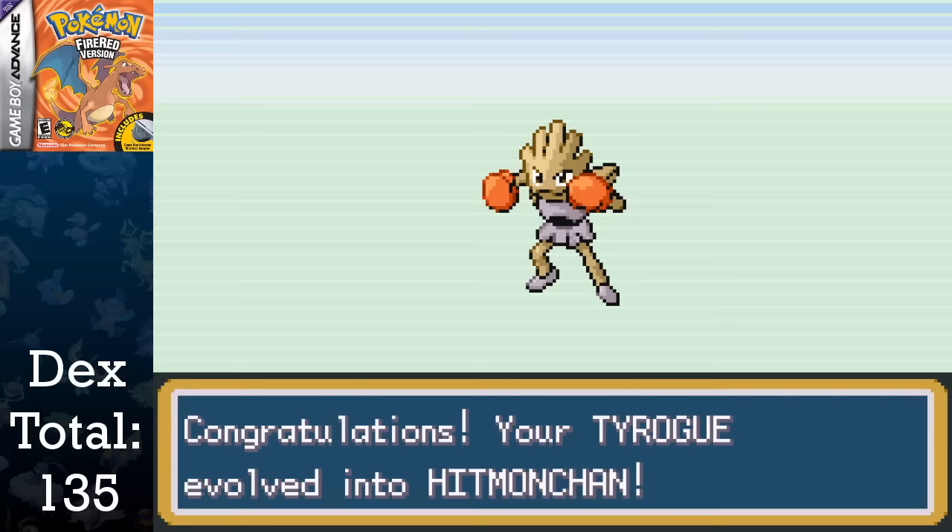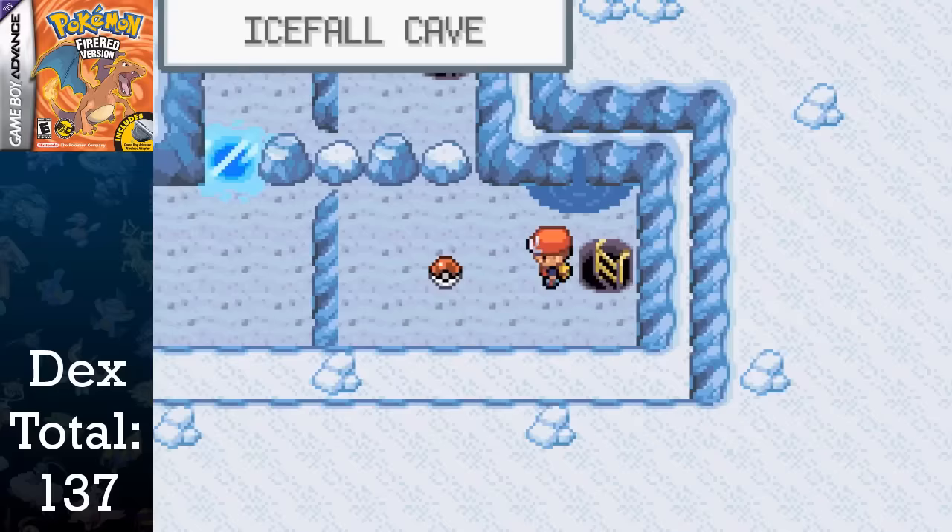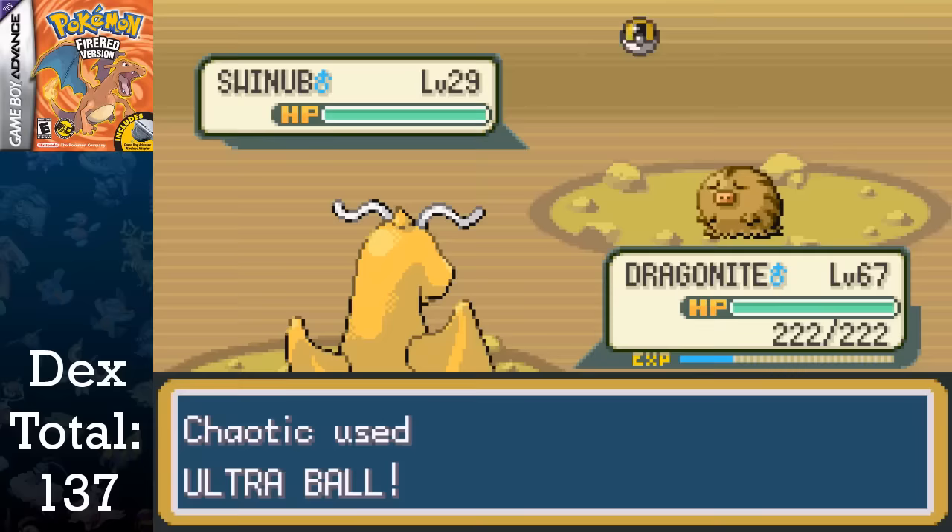While I did the boatload of walking to receive and hatch the eggs, I was able to evolve my Chansey into Blissey and Wooper into Quagsire inside of Icefall Cave. I made sure I grabbed HM07 Waterfall and handled the events with Lorelei, afterwards catching Swinub and Delibird.